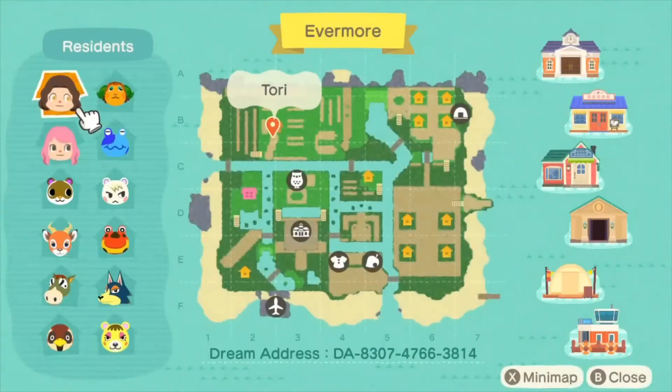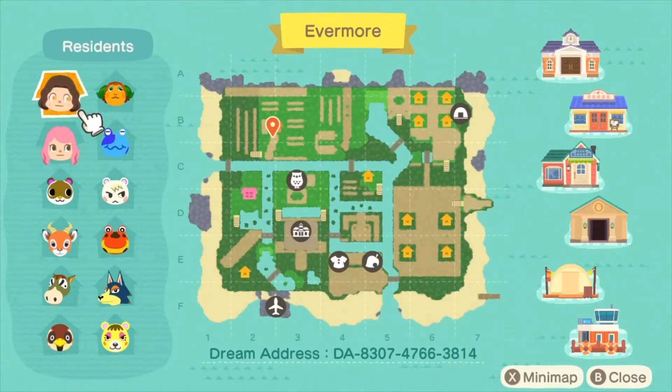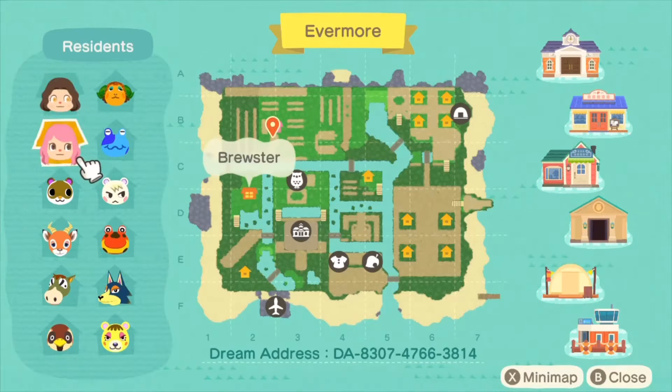We will start with my map. Here is the completed map. You can see my dream address towards the bottom of the screen. That island's dream address is uploaded, so if you have Nintendo Online and you make your character go to sleep, you can actually search for my uploaded dream island using the dream address you see on the screen.